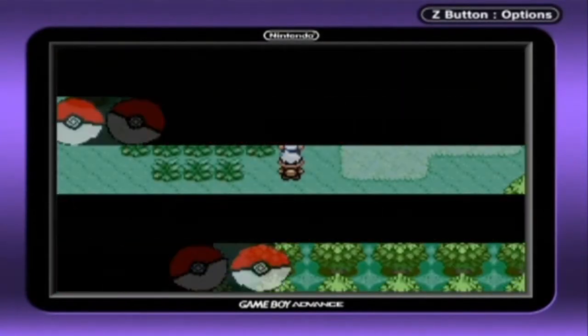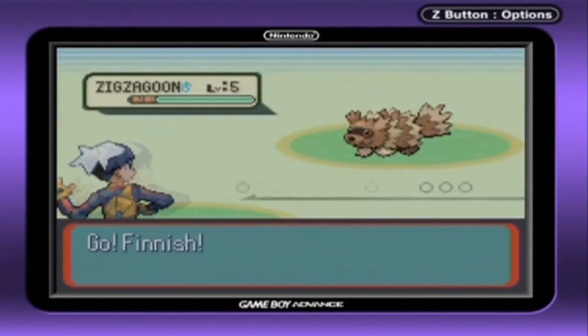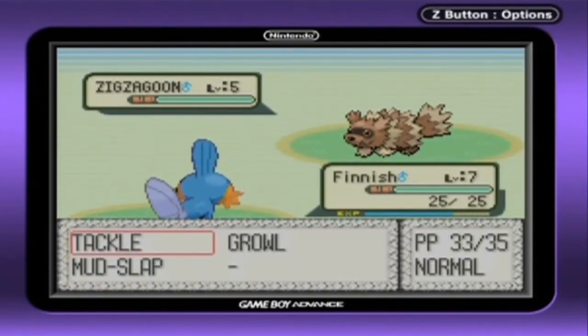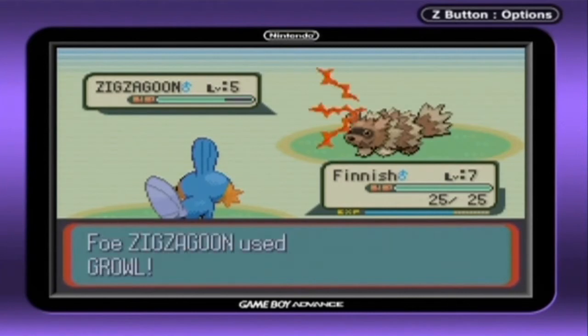By that I mean these types of trainers — youngsters, lasses, bug catchers, etc. So here we go. It's a level five Zigzagoon versus my level seven Mudkip, nicknamed Finish. I am still looking and waiting for more recommendations on the name so far.